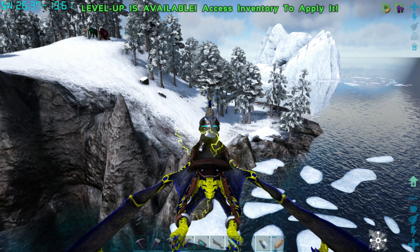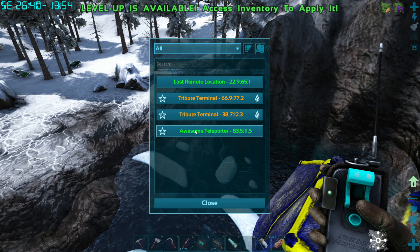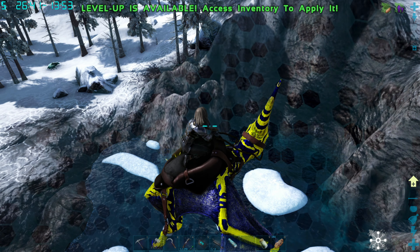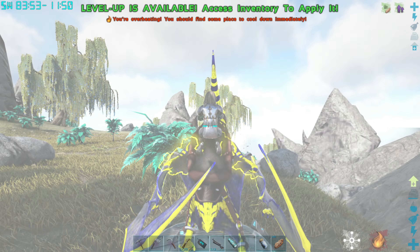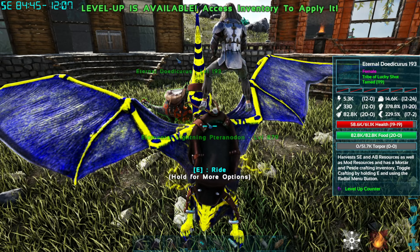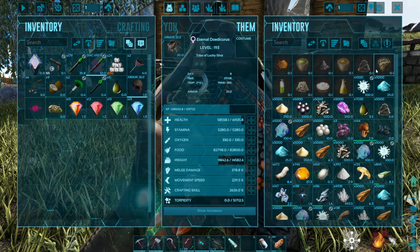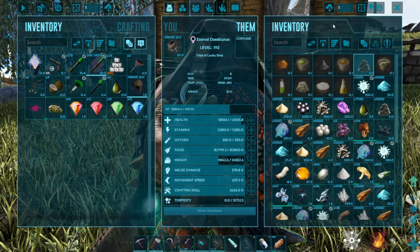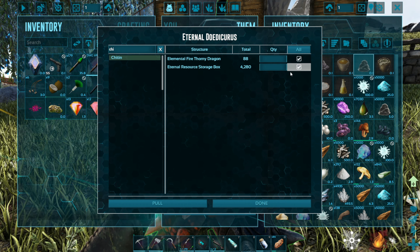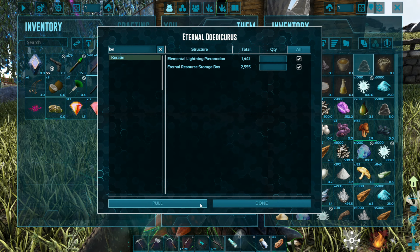We have 200 polymer. I think that might be enough. I'm going to quickly head on back home and make very good choices - as in maybe I should make the fabricator, because then I can make a ton of polymer. I think that's the better idea than using all my polymer. Can I make polymer here? No. But I can make cementing paste. The only problem is do I have a lot of chitin? I do. And keratin? I do.